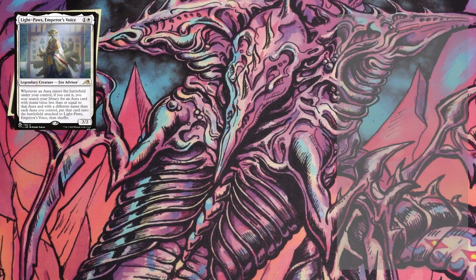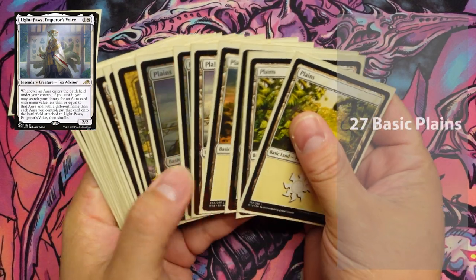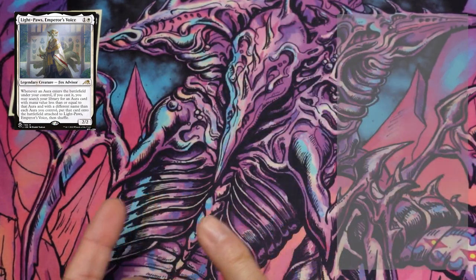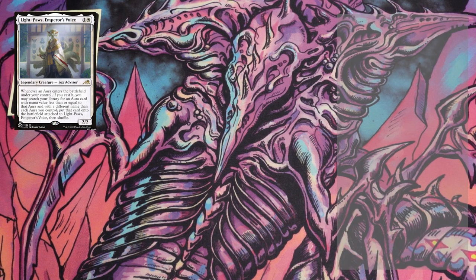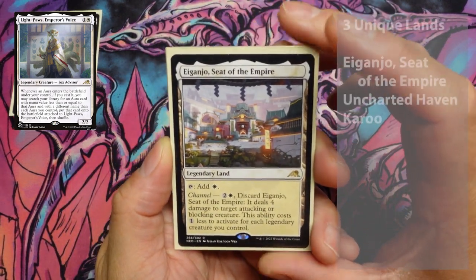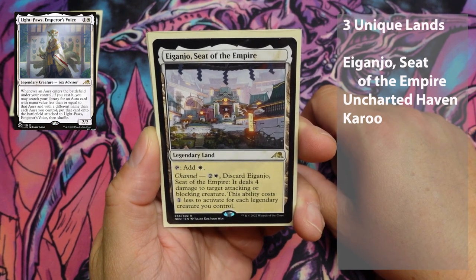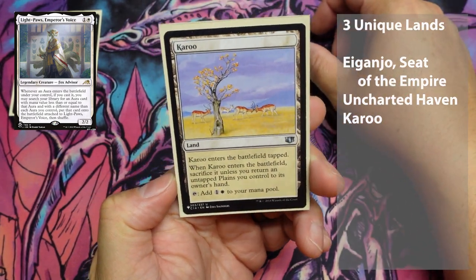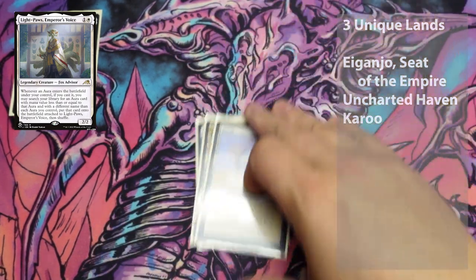First things first, we have the mana base for this deck. Since it is mono white, we have 27 plains. He's got a large assortment of different ones in there, but 27 plains and three unique lands. He's got Eiganjo Seat of the Empire, Uncharted Haven, and Karoo. Not bad there.